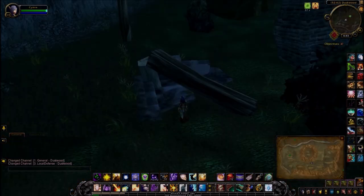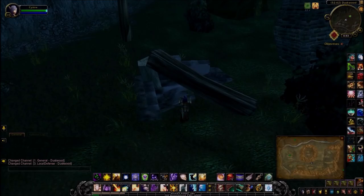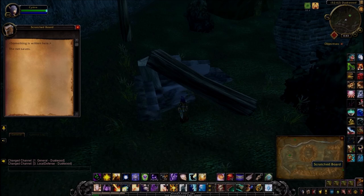At 52.62 in Duskwood there's a little scratched board underneath this huge plank. The net saves.